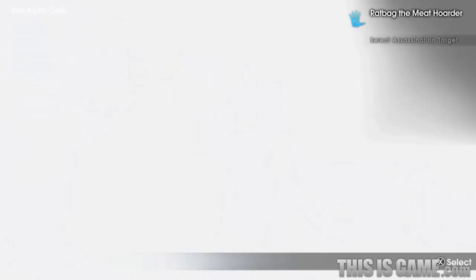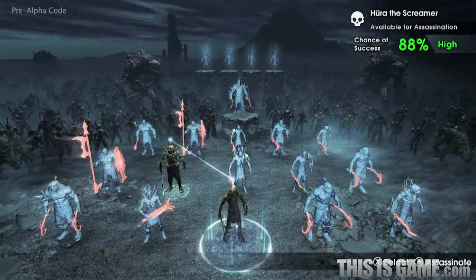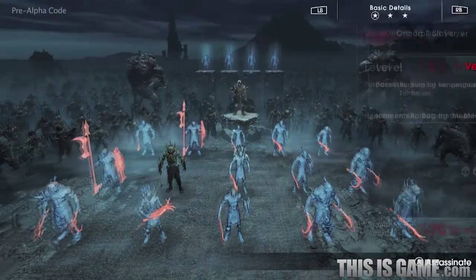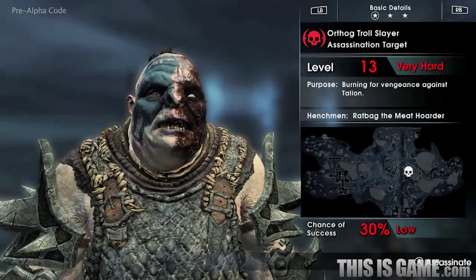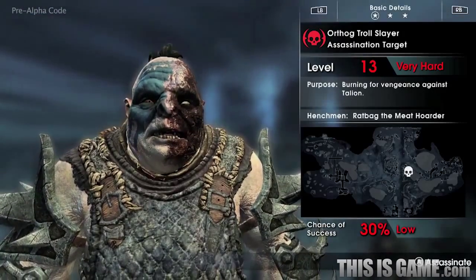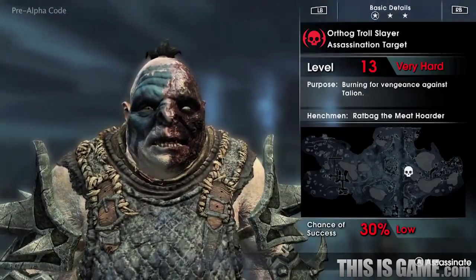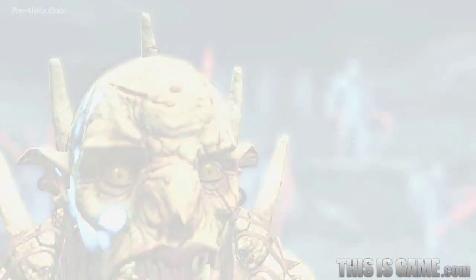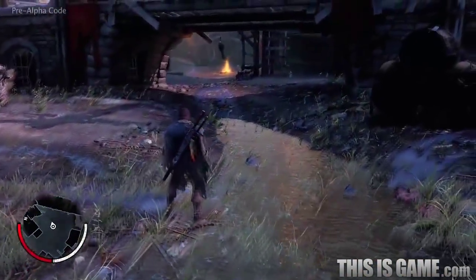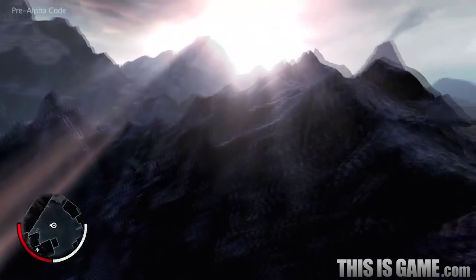By entering Ratbag's mind, Talion can see his relationship with the other Uruk leaders, as well as their unique characteristics and abilities. Ratbag's master and the war chief in this area is Orthog, who has also had a previous encounter with Talion — a battle which left him severely scarred on the face. Orthog is very different to Ratbag: he's extremely tough and has many followers, and Ratbag has almost no chance of killing him. But by creating an assassination mission, Talion gains the opportunity to follow Ratbag and finish off his enemy himself.